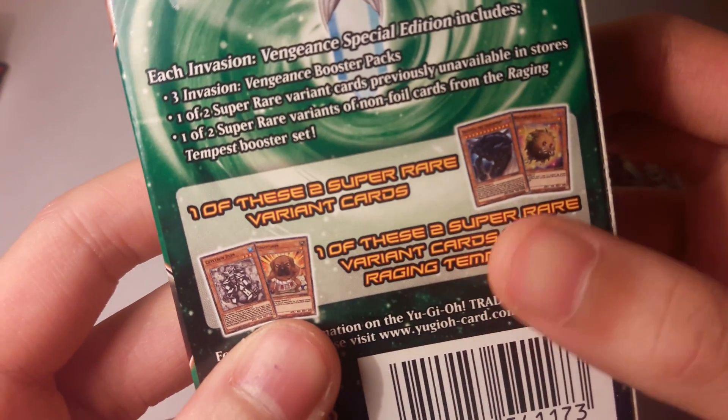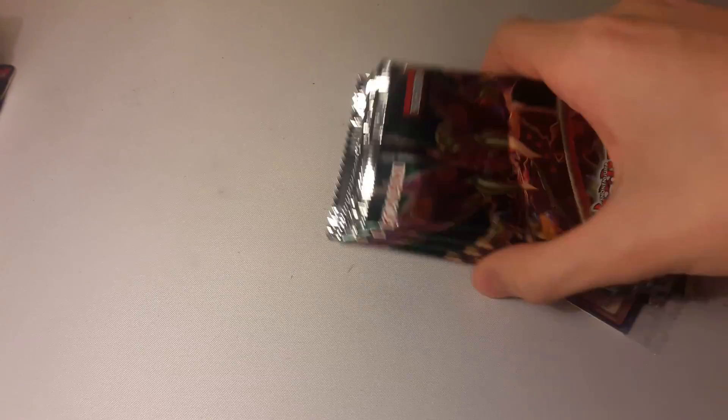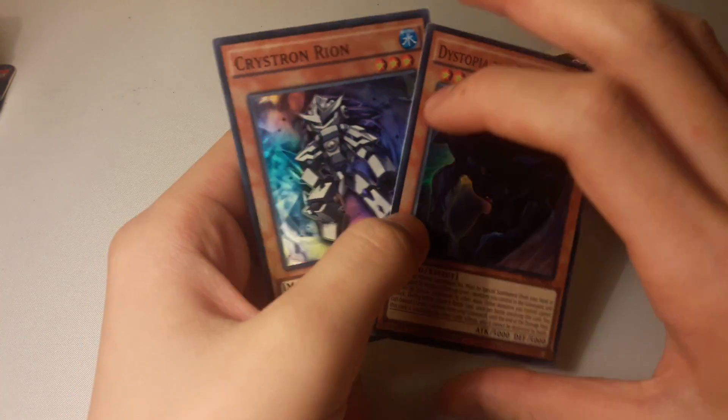Let's get started and hopefully we can get a Venom Star of Dragon. And of course there are promos — wonder what our promos will be. We have This is Dystopia, a new Kuriboh card, and preview cards. We have got Dystopia the Disponent. And we have Cryston Rion, a tuner with their new mechanic of Double-Triple-Tuning.